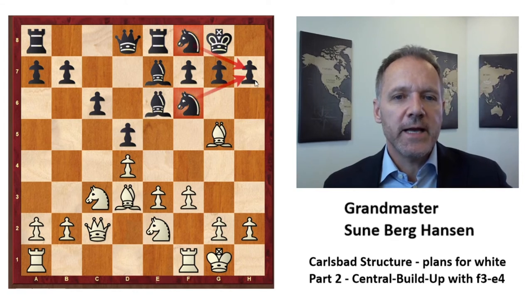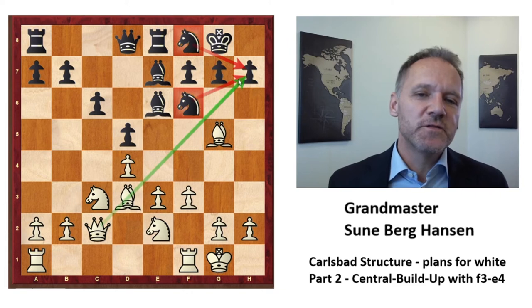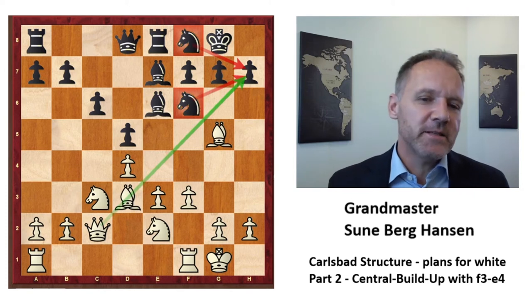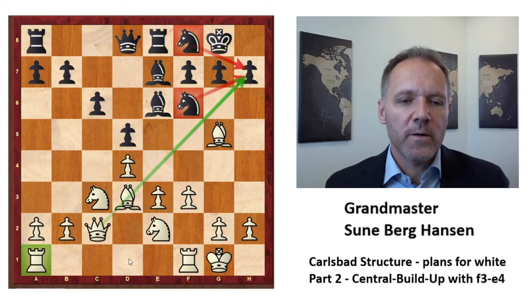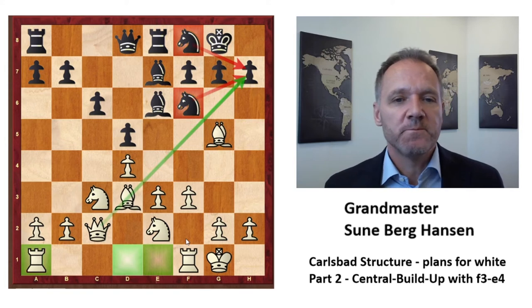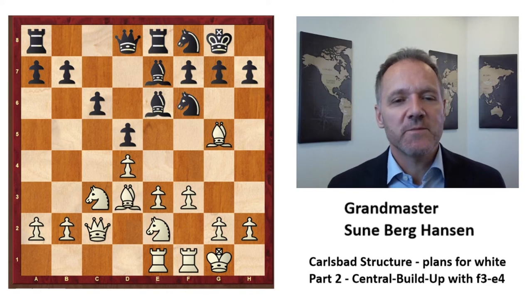Even though after Bc8-b6 black's knights are covering h7 — making the battery look not so impressive — it doesn't take many moves for that coverage to be gone. Black has to be careful. White is putting a lot of pressure. There is a big debate among white players: does the rook belong on d1 or elsewhere? I tend to prefer the d1 square, but in this game Kasparov put the rook elsewhere, and when Kasparov does something, everybody should usually listen.